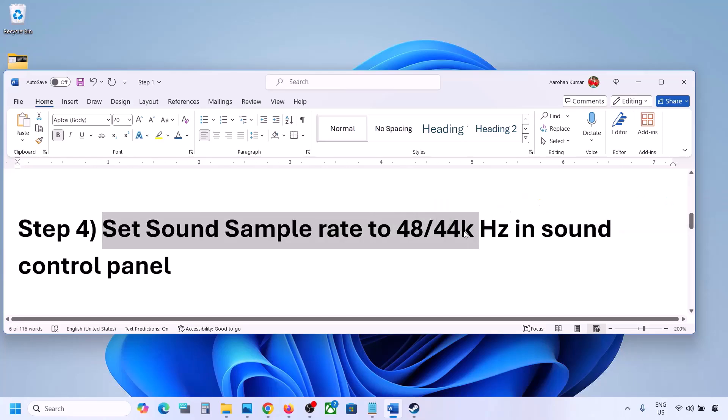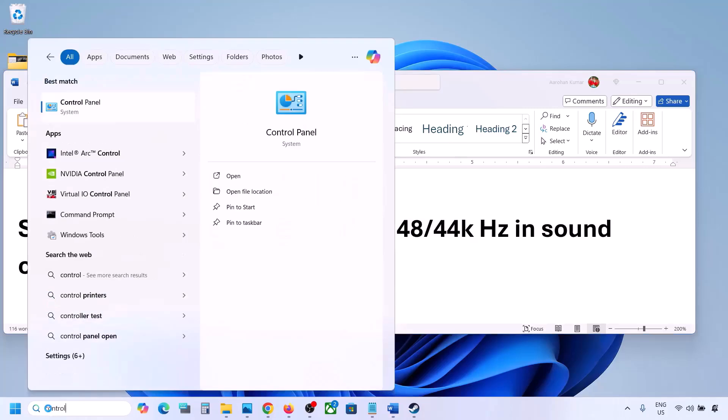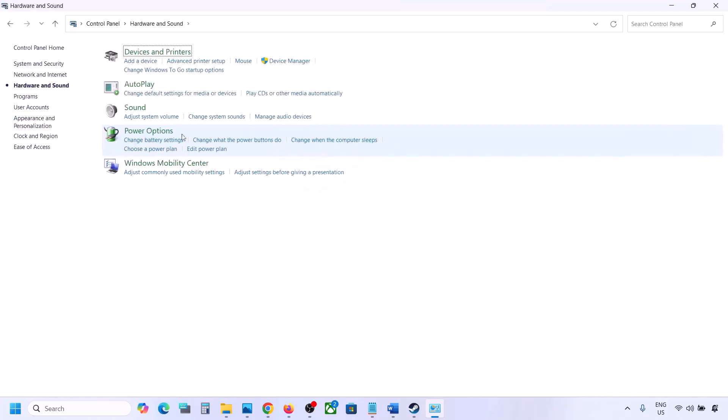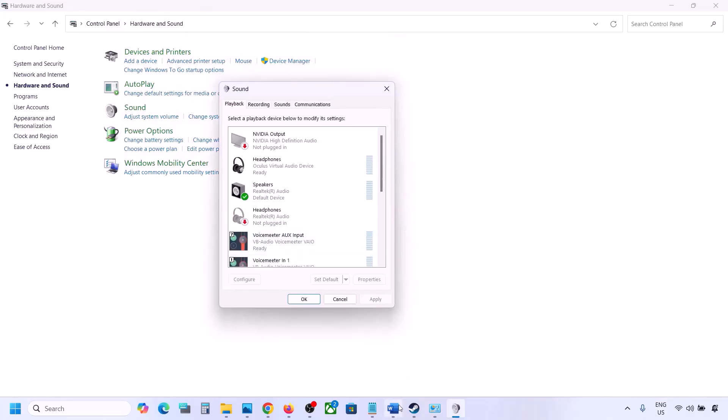The next step is to set the sound sample rate to 48,000 or 44,000 Hz in Sound Control Panel. Type 'control panel' in the Windows search box, go to Control Panel, then Hardware and Sound, and click on Sound. Select your audio device, right-click and go to Properties.